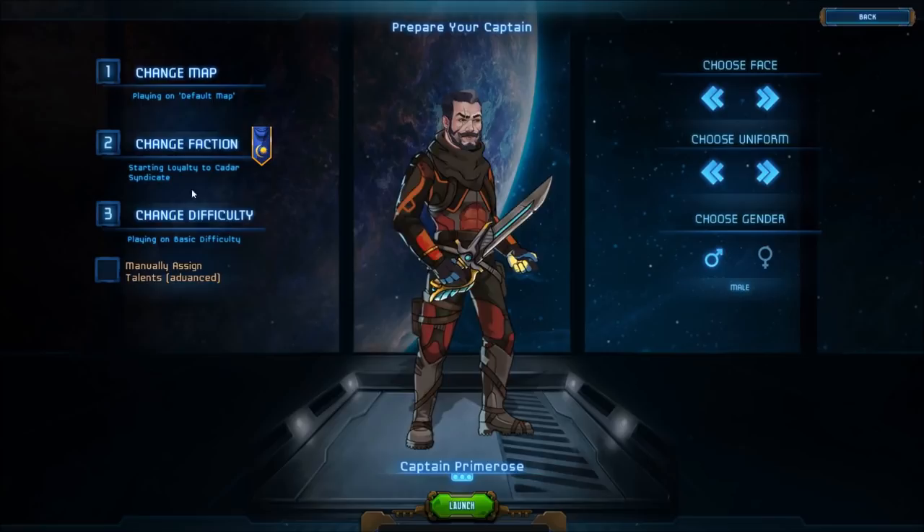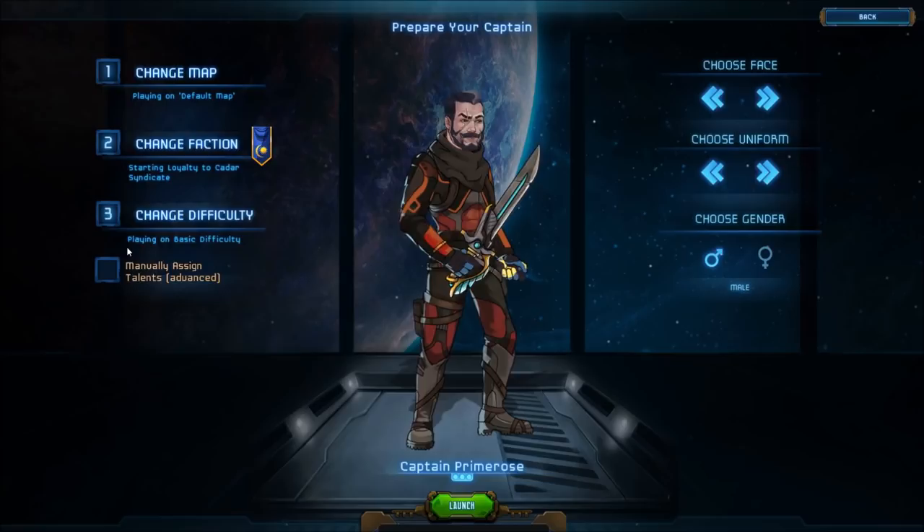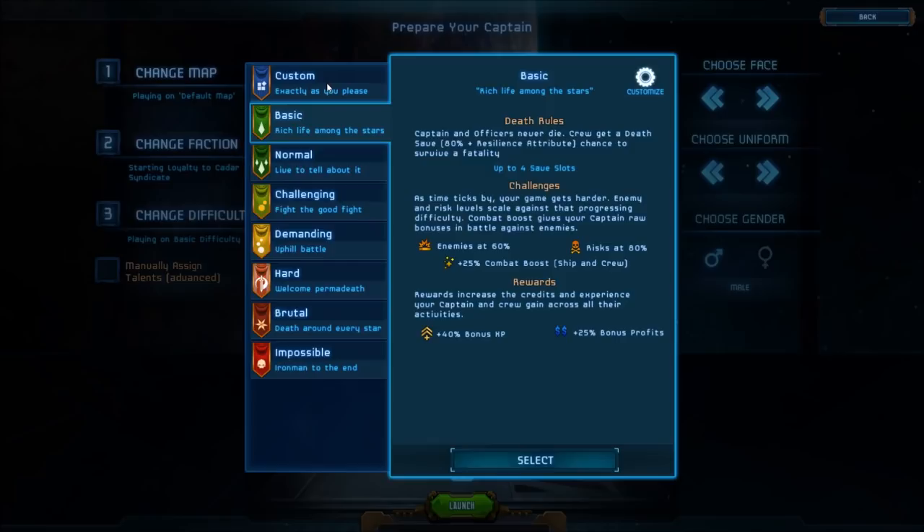We're going to go with the default. Starting loyalty to Kadar Syndicate — I'm fine with that as well. Basic difficulty. Rich Life Among the Stars, or Live to Tell About It — I guess we'll go with normal. I didn't even know there was a difficulty setting.